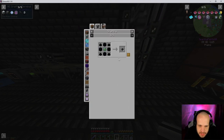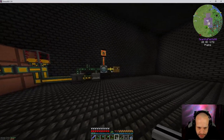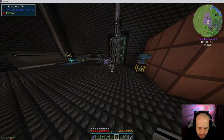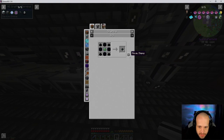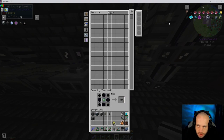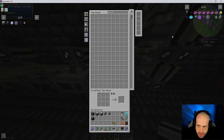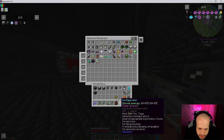We are also going to need power over here, so I'm going to need to make another flux point. That means I'm going to need to make some more of these, and I need some of that obsidian we've been cooking. Got a tiny bit of redstone so hopefully we won't need too much more.